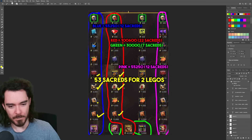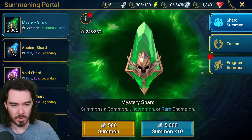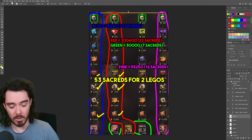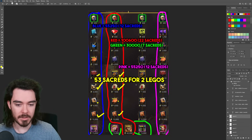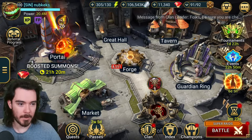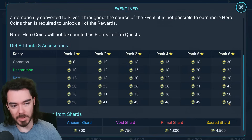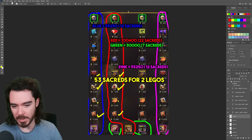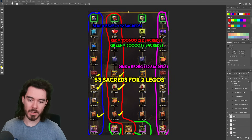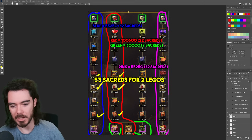If we add all of this together — if we want to get all of this stuff — it works out as 53 sacred shards to get two guaranteed legendaries: the two legendaries you use to fuse Lady Makage. 53 sacreds to clear everything out. If you have some of these epics already it could be cheaper. You'll also get some points from dungeon divers, which might save you approximately 3 sacreds worth over the course of the event if you're farming hard — so potentially 50 sacreds for two legendaries.